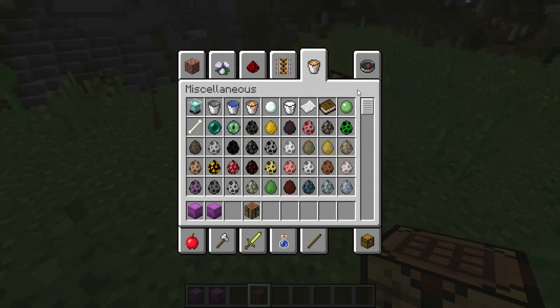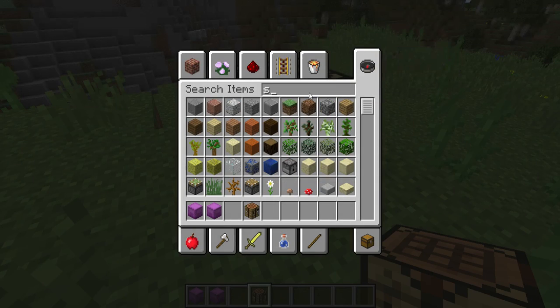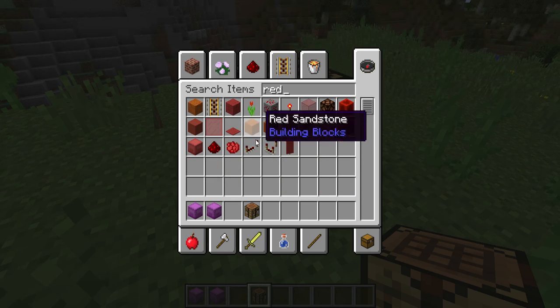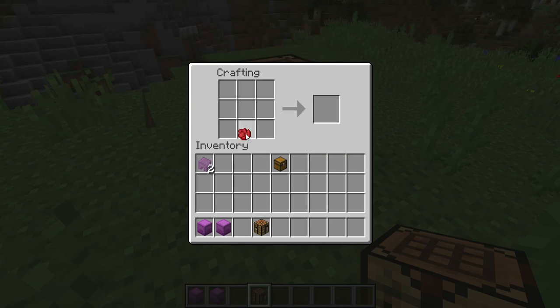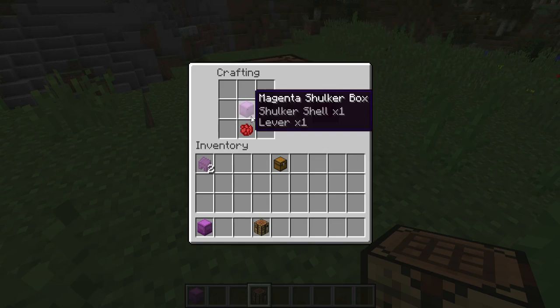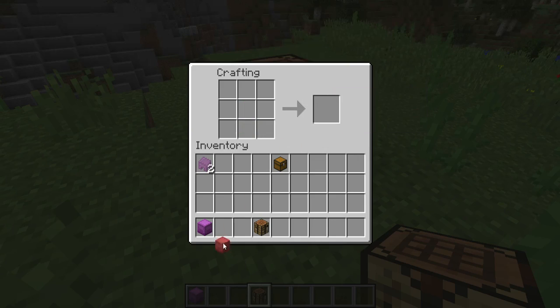But another thing you can do with shulker boxes is you can dye them like this. And you can get a red shulker box.